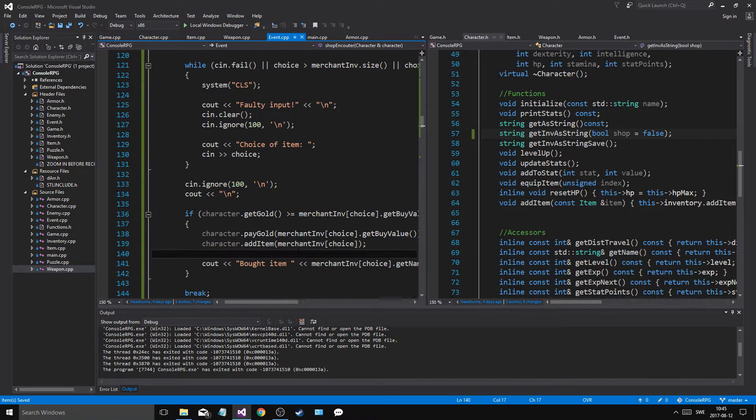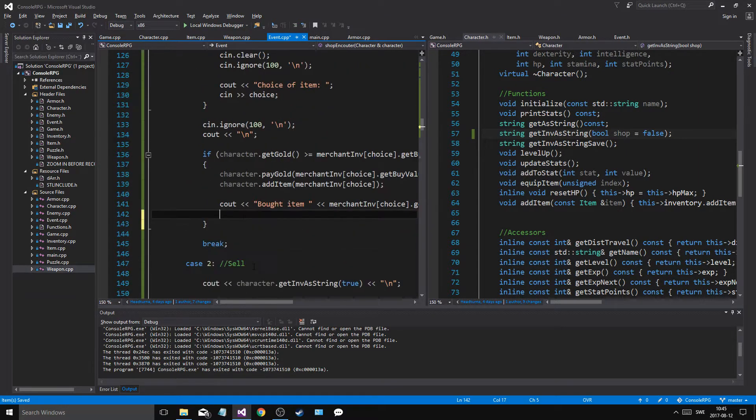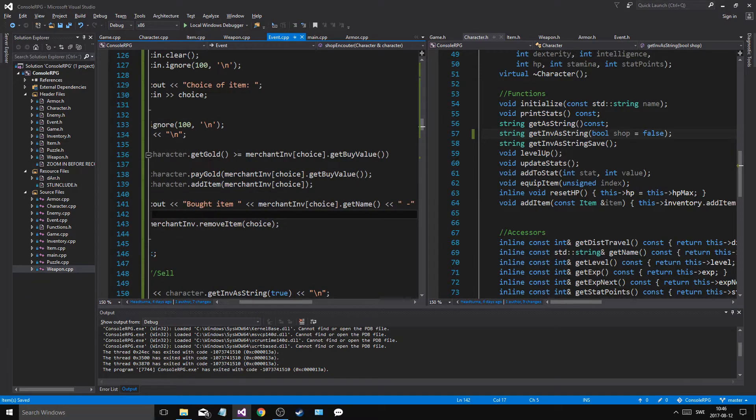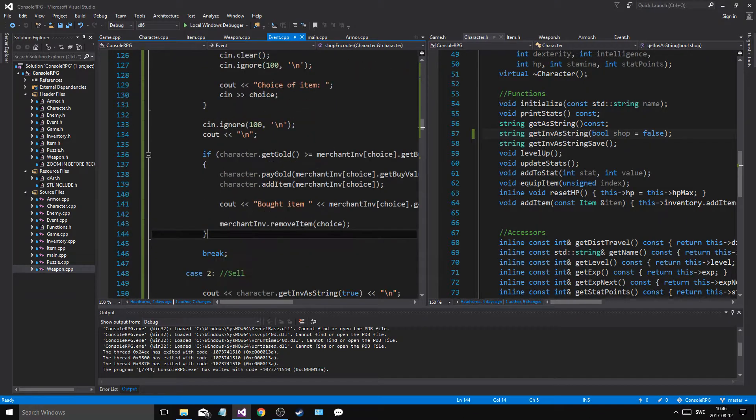And then we will add the item, and then merchant inventory at position choice. Wait — merchant inventory remove item at choice, at choice, at choice. There we go. I added it and I bought it and I removed it.